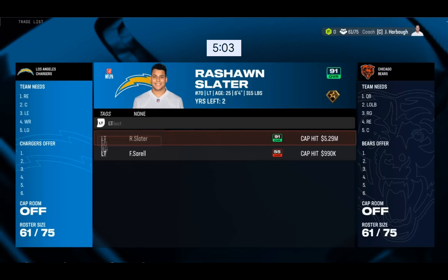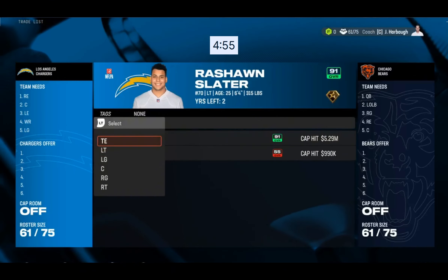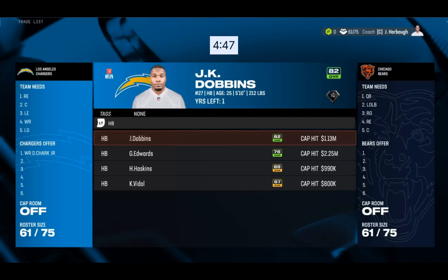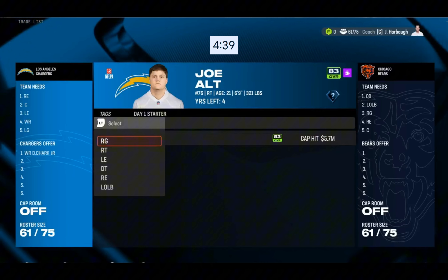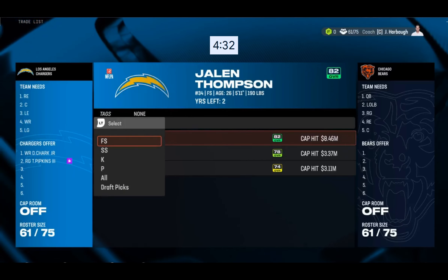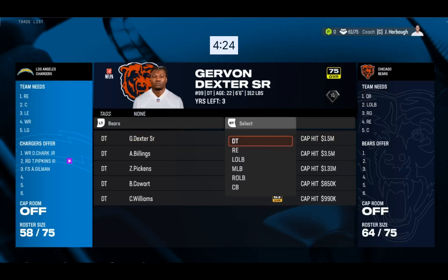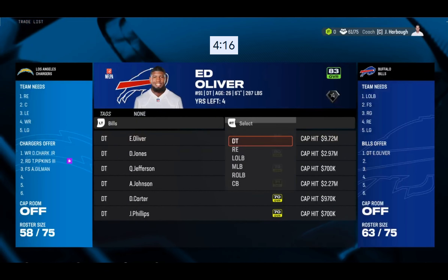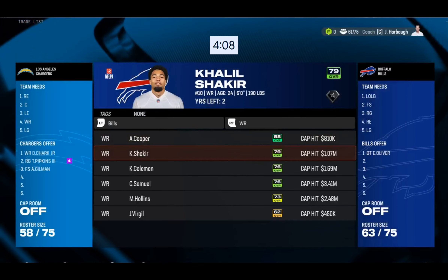Adding Trey McBride to the team — Will Hernandez isn't really an offensive weapon but he helps on the line, so we'll take it. We'll throw in DJ Shark. We could use another wide receiver and also a center, and we need some defensive linemen. With just under five minutes left we're doing very good time-wise. I'd say we want at least an 80 overall on the defensive line.